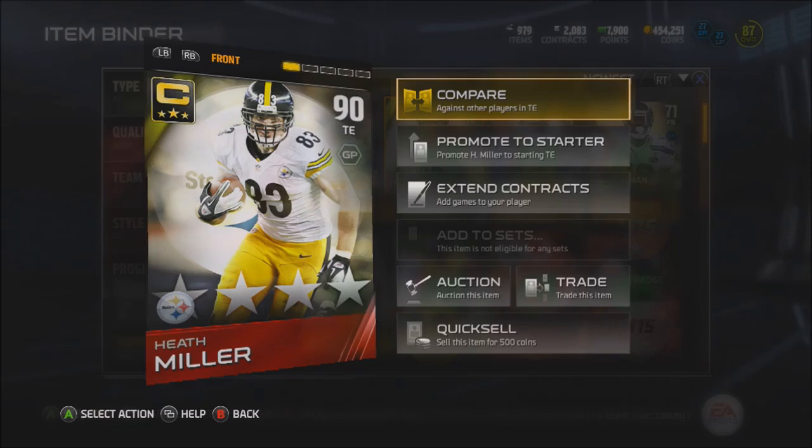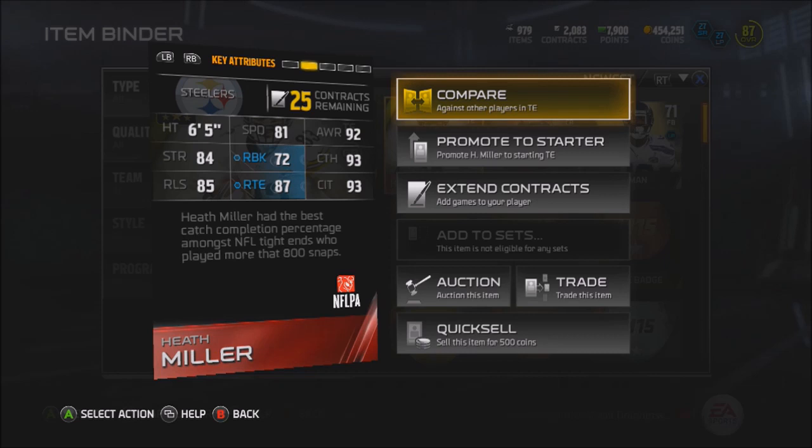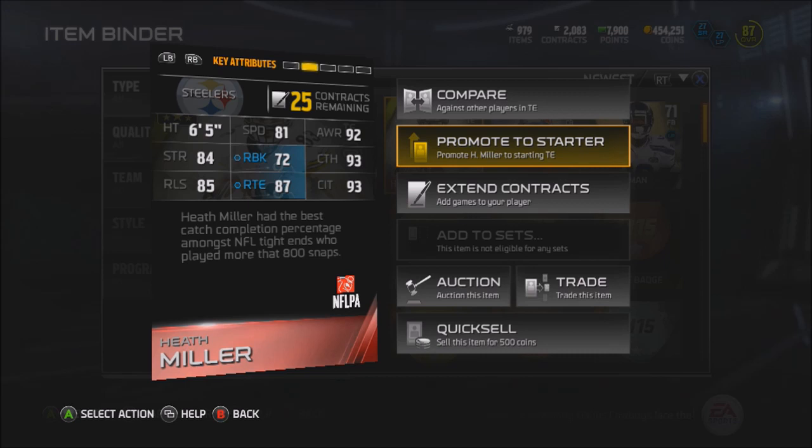Here is the team captain Heath Miller card. If you guys haven't seen this card yet: 81 speed, 93 catching, great catching in traffic, great awareness, pretty decent strength, route running, and run blocking. I like this guy's card, but slow tight ends on my team aren't really needed unless you've got great run blocking.